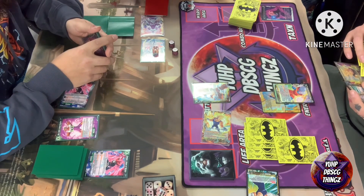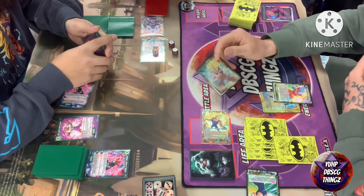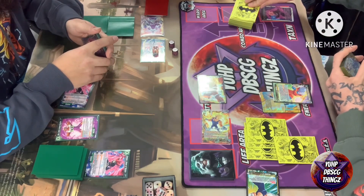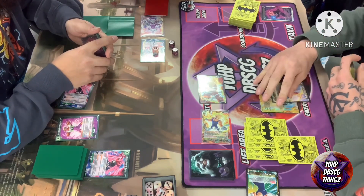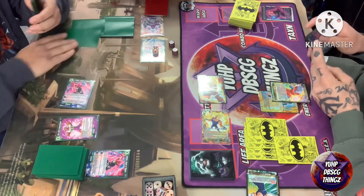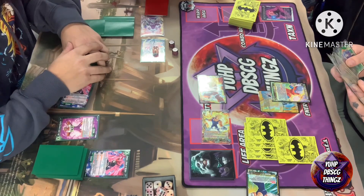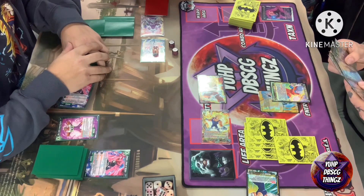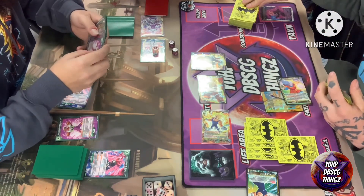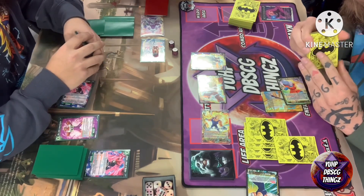It looks like we're going to use the leader effect to rest the Goku. Goku's effect will untap him during Cooler's next main phase, but since it's his turn when he's rested off the leader skill, he draws a card — a nice way for Vegeta to utilize a draw-two skill. As long as the Goku sticks around, this functions as a draw-two source for the leader.